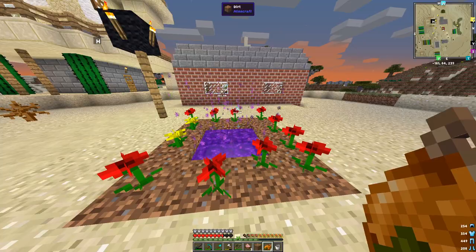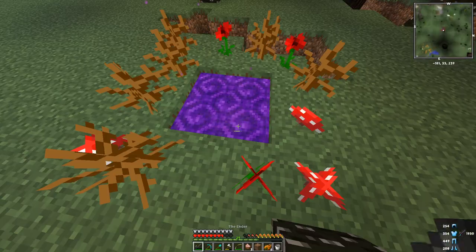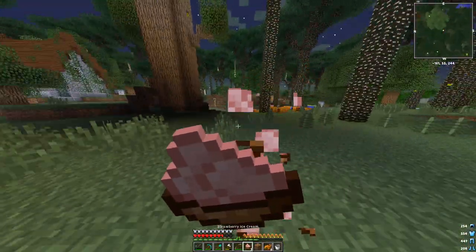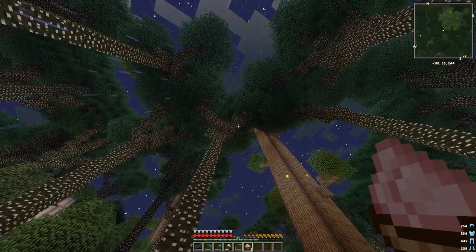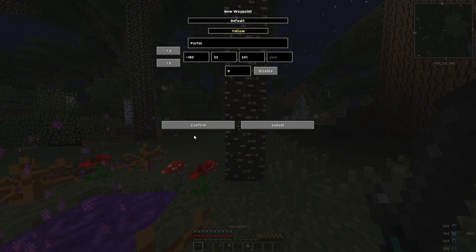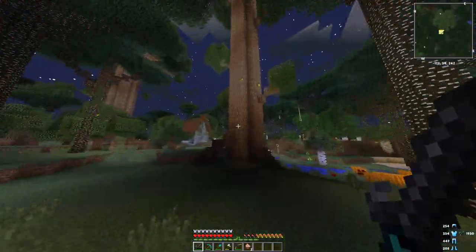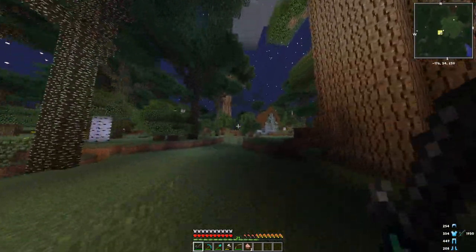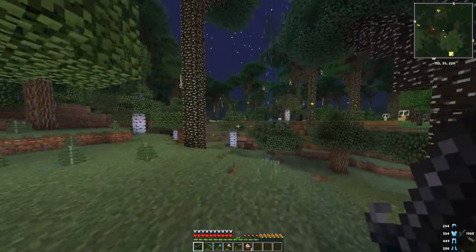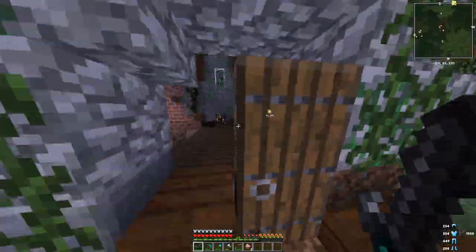Now we just hop right into the portal — I'll see you on the other side. Alright, we are here! It's raining as soon as I get here. I'm going to put a waypoint — 'Portal,' confirm. So this is the Twilight Forest. I want to not only go to the moon, but I also want to kill the bosses in the Twilight Forest. There are like a bunch of bosses.